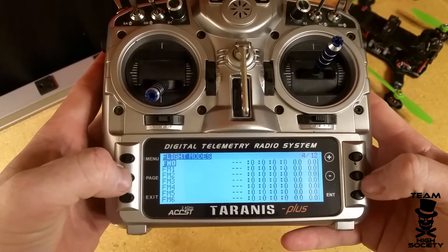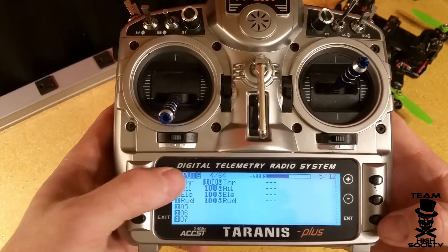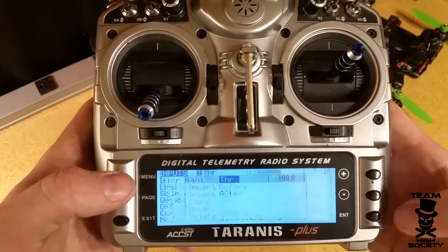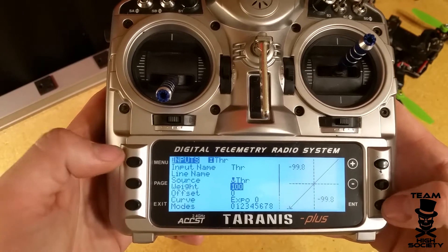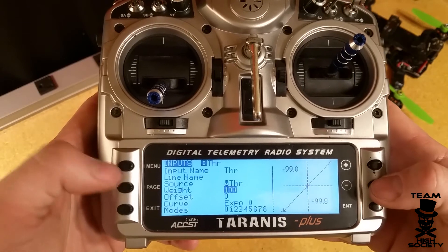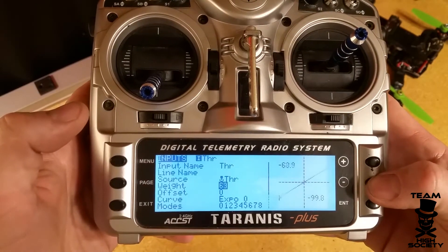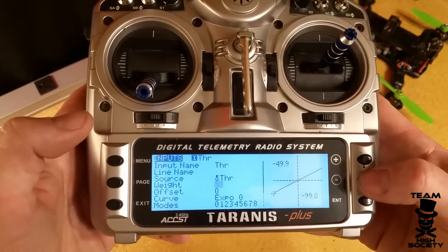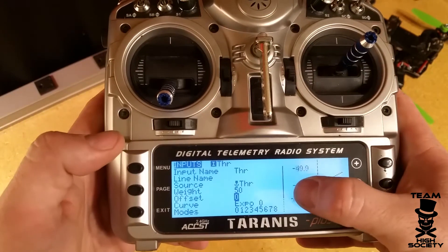Press page and go over to the input selection. We're going to edit our inputs here — press and hold enter and go to 'Edit.' The first thing we need to do is change the weight setting from 100 to 50. A light press on enter selects weight, and then hold down negative until we get to 50.